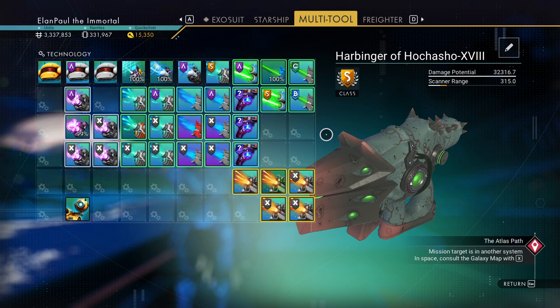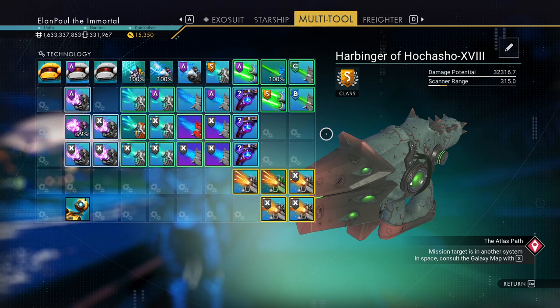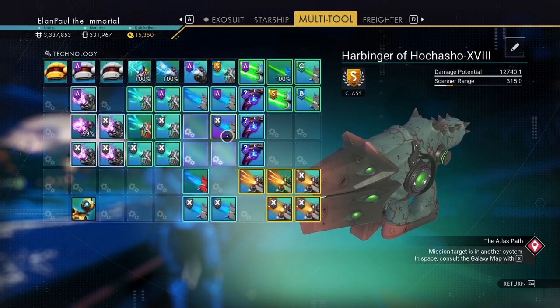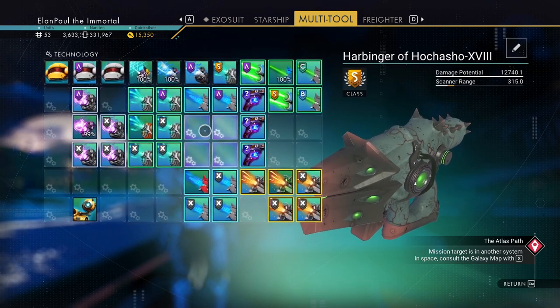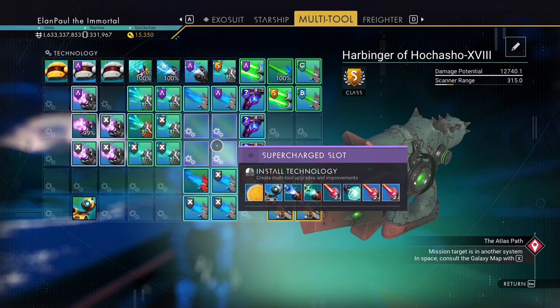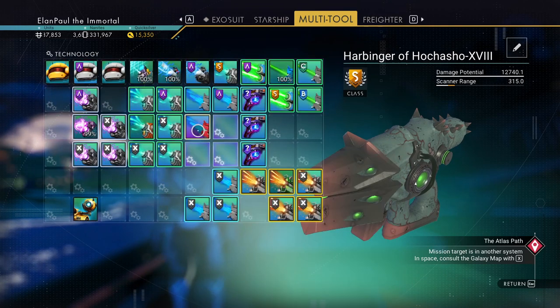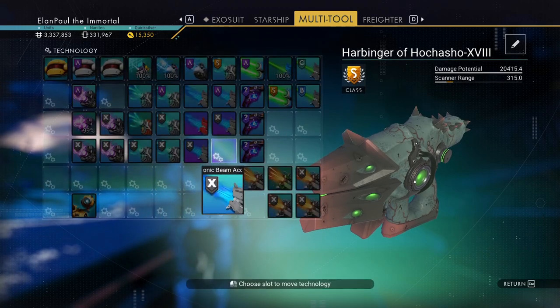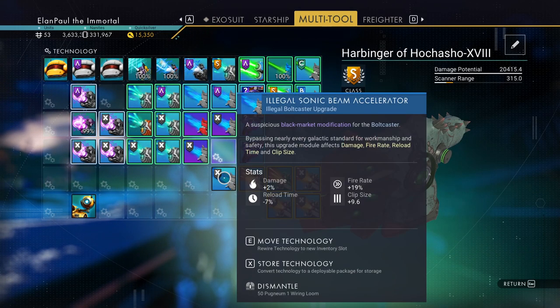We've got the better one. As you can see I've got this thing loaded up for the most part. I don't have certain things in there like the shield or the cloaking device. The reason we're trying this out is because of these four wonderful supercharged slots it has, and when I put my bolt caster in here, these particular X-class upgrades are the best ones I can get my hands on.